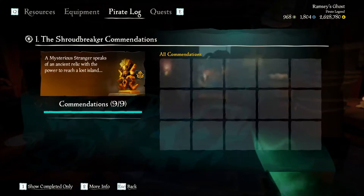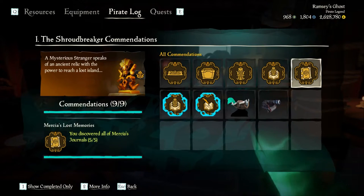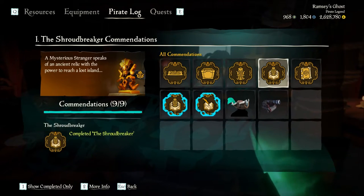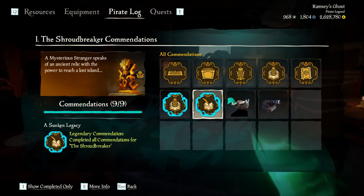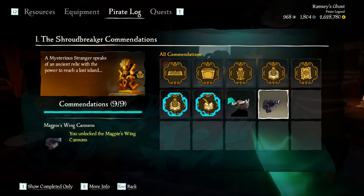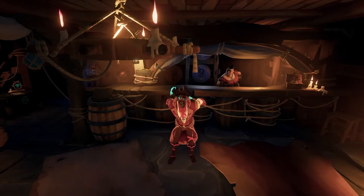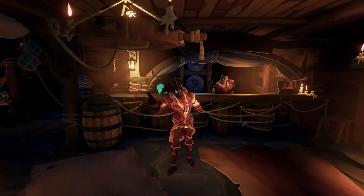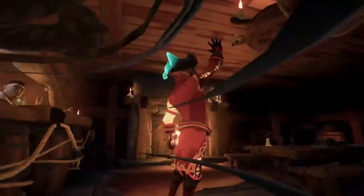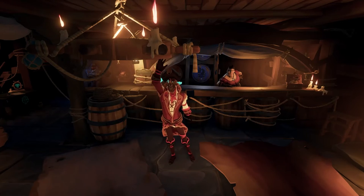Now, checking your pirate's reputation log, you'll see that you have everything completed — all of the commendations. And if you've done this five times, you will also have the Magpies' Wings Cannon. Just remember that the journals only count while you're on the quest, and you don't have to find the journals five times, just complete the quest five times. Congratulations! You've done everything you need to open up all the cosmetics and commendations for the Shroudbreaker Tall Tale. Thank you guys very much, and come back again for our other pirate videos and Tall Tale tutorials. Next time we will be covering the Tall Tale, the Cursed Rogue.